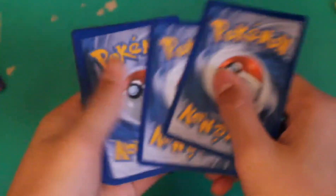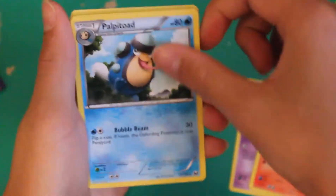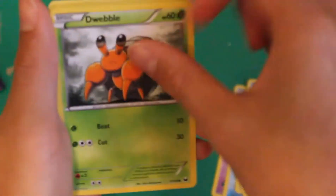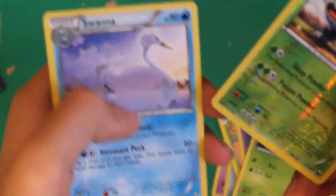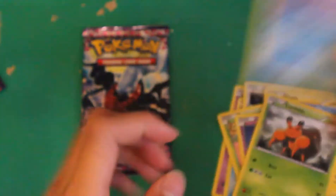Another code for you guys. One, two, three. Yamask, Torkoal, Palpatoad, Klinklang, Bulbasaur, Woobat, Plusle, Dwebble. Nice Reverse Ivysaur. And a Rare Swanna. Nice — Ivysaur, that's pretty cool.